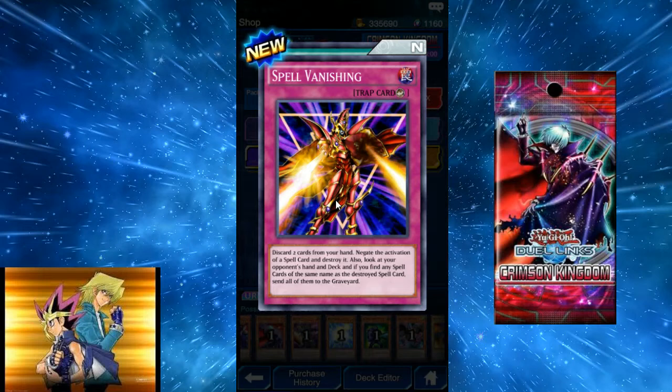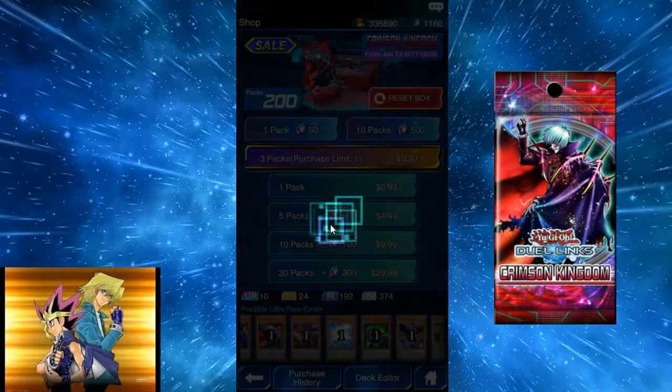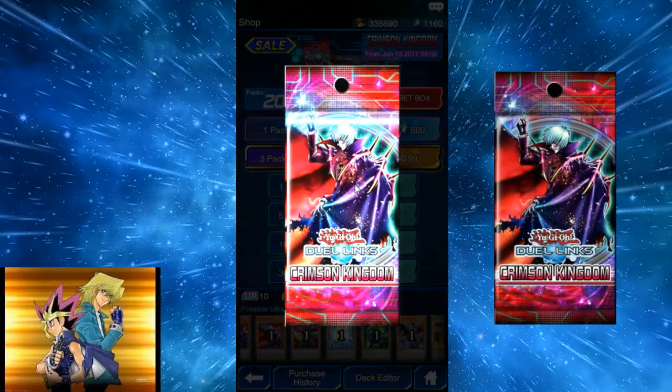Spell Vanishing: discard two cards from your hand, negate the activation of a spell card and destroy it, then look at your opponent's hand and deck. If you find any spell cards of the same name as the destroyed spell card, send them to the graveyard. It's like Noble Man of Extermination mixed with Magic Jammer. You do get to see your opponent's whole deck and hand, so that's not too bad.